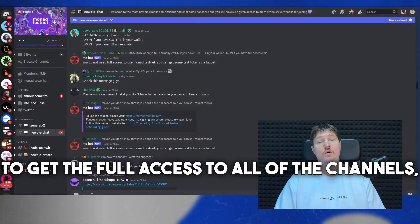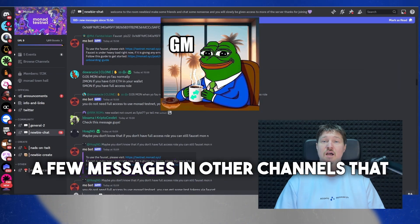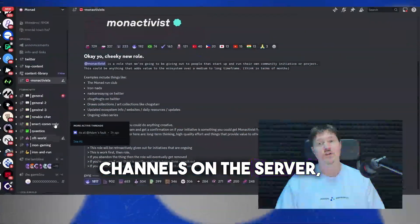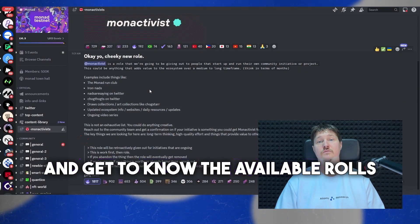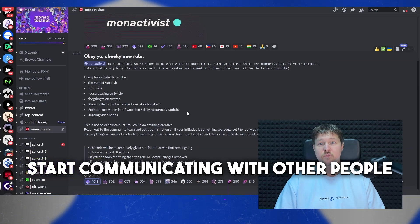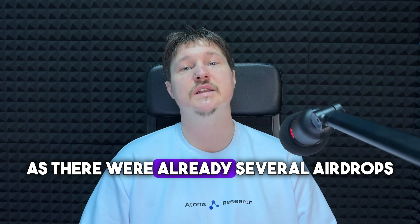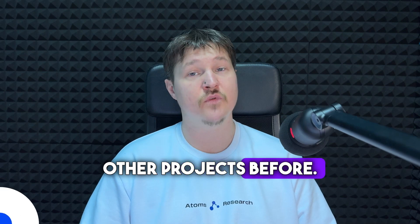Joining Monad's Discord is a must if you haven't done so already. To get full access to all channels, you will need to stay active and send a few messages in the channels available to you right now. As soon as you get access to all channels on the server, head to MonoActivists and get to know the available roles. Start communicating with other people in the chats — there have already been several airdrops for members of this server from other projects.